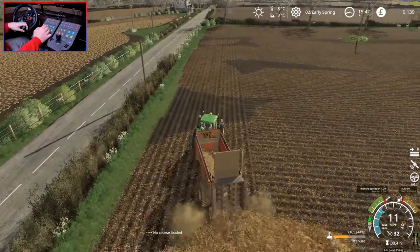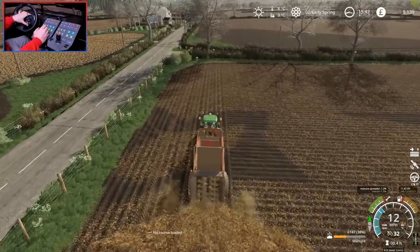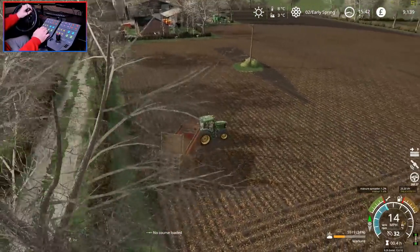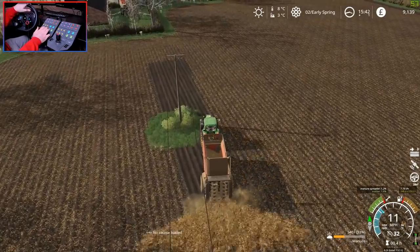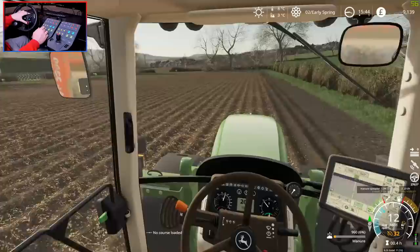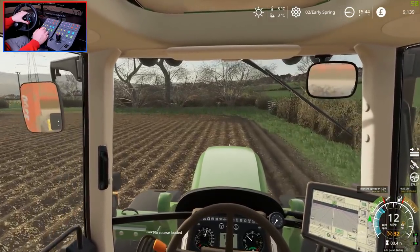It looks like we do have a little bit of manure left in the pile for maybe a small field. We've used just over half of the pile so we won't be able to do anything with big fields. This is the smallest field we own. We're on the last little bit here now — the last bit of headland. We're not going to have enough — we're going to have to fill this up just to do a little bit. And we're out. We literally just had to go from there to here. That's annoying.